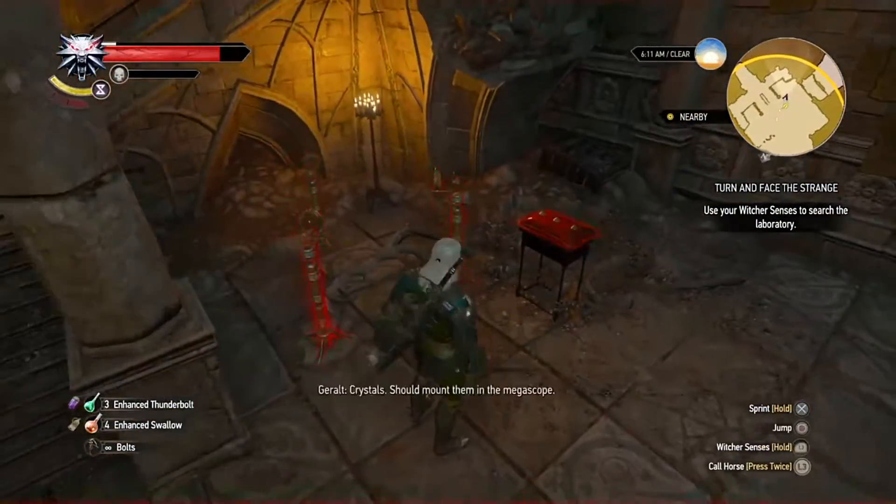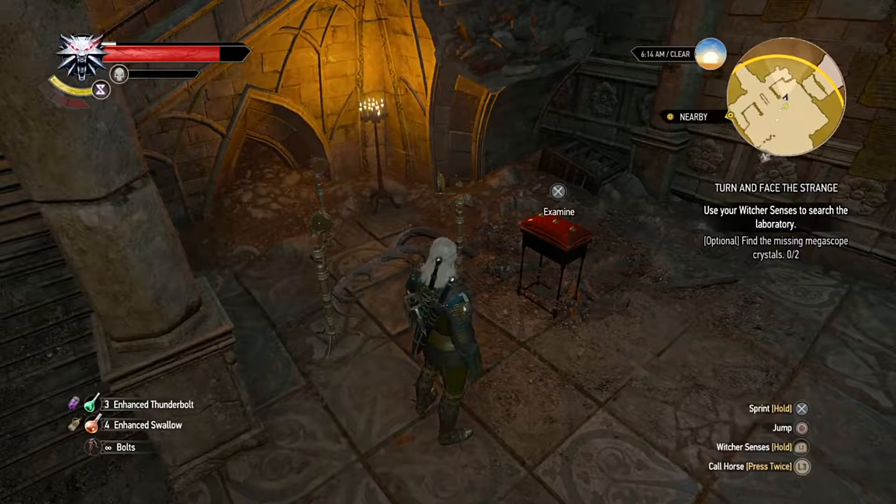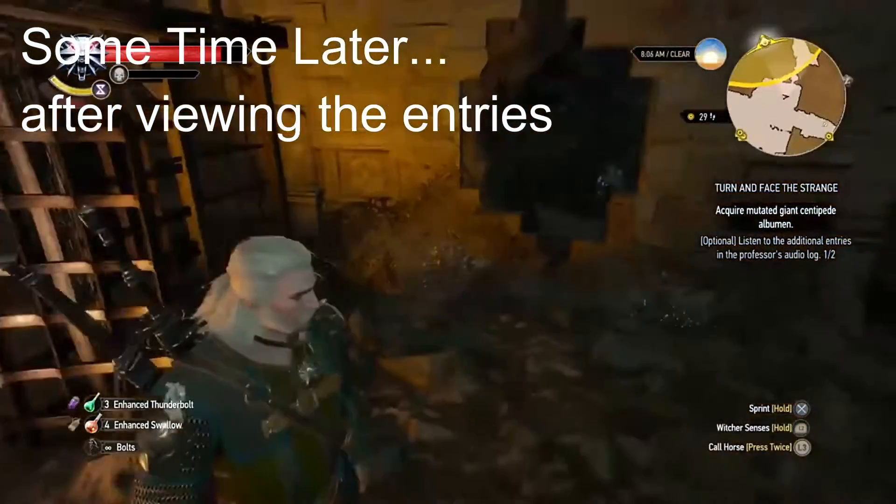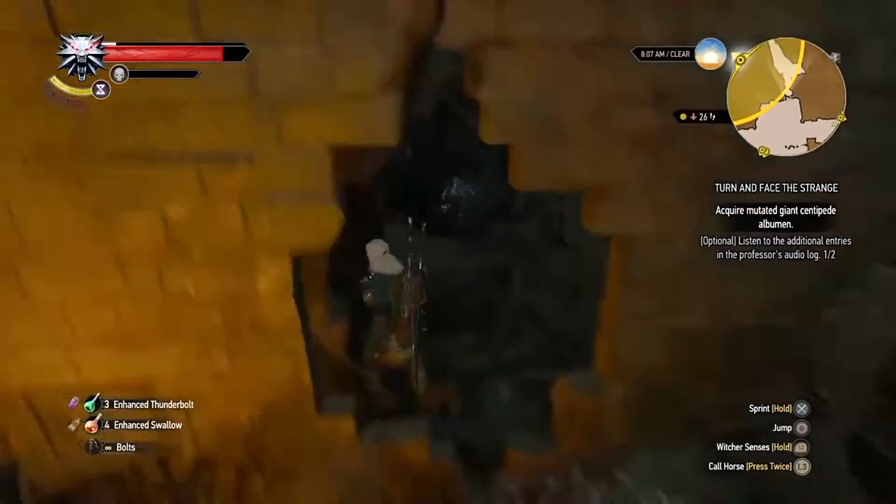Once you're in the laboratory, use your witcher senses to go around and do all the exploration. There are these little holograms that will tell you the story about what's going on. But then eventually you'll have to go through this little passage and go underneath all this stuff.